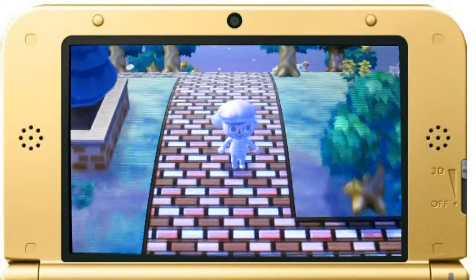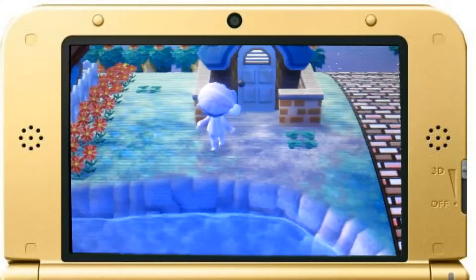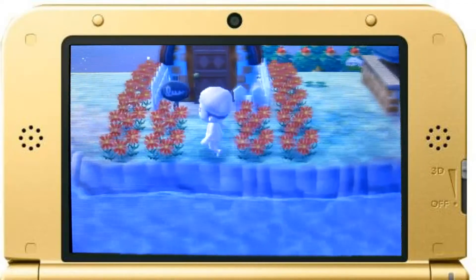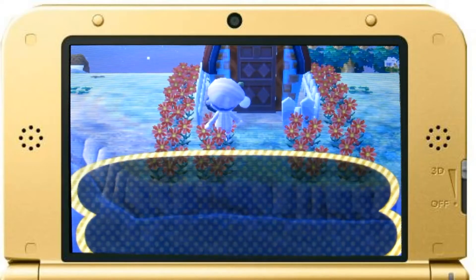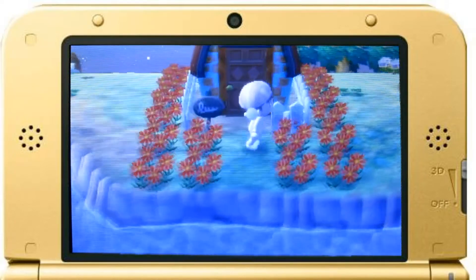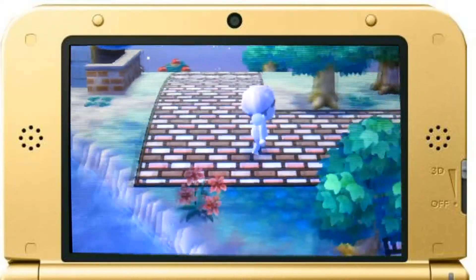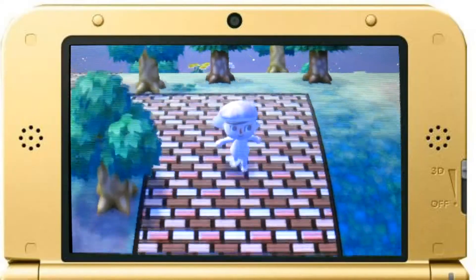Down here we have another house. Who lives here? Carlos — I think he's a sheep. And Carmen, who's surrounded by really pretty flowers. Speaking of pretty, I really like this path design. Nice and wide, too.